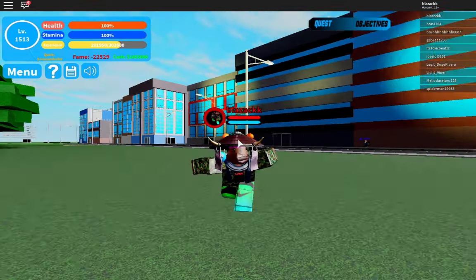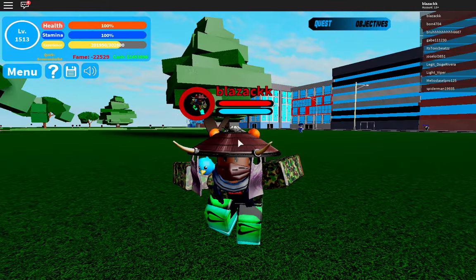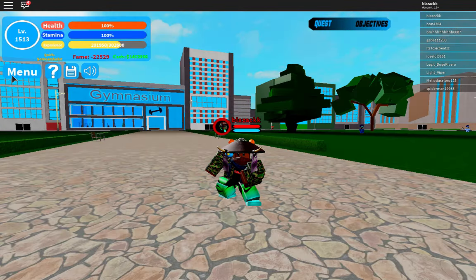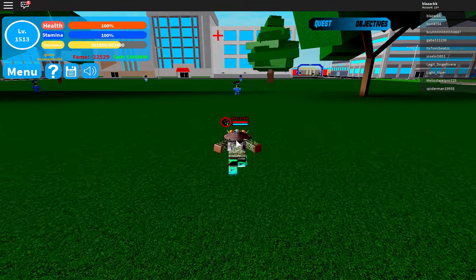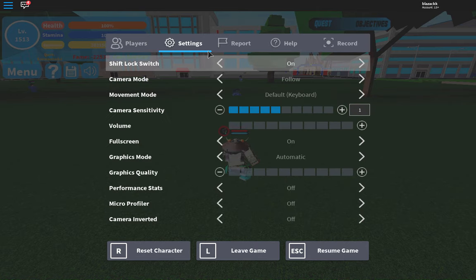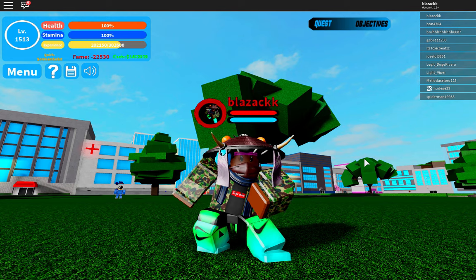It might not be the strongest quirk, but it's definitely capable of helping you level up. Let me showcase it first and then show you how to use it. The first move is Z, which is Gas Shot — it compresses pink gas. Let's use it on the police and press Z. That's how it looks.